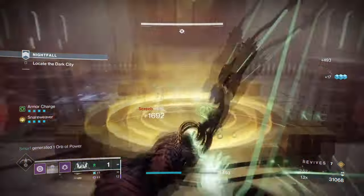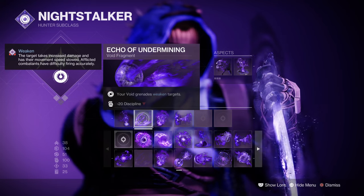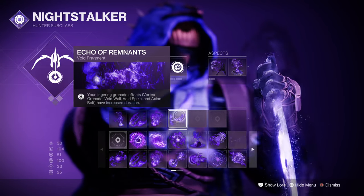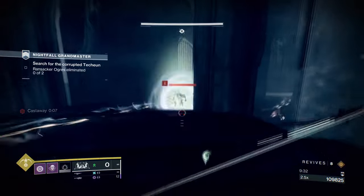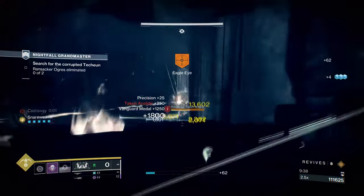Not a lot of focus will be needed here, but the following options will be useful. The fragments to use are Echo of Obscurity, where finishing a target makes you invisible; Echo of Undermining, where Void Grenades apply a debuff; Echo of Persistent, where Void buffs applied to you last longer; and Echo of Remnants, where your lingering grenade duration is extended. Echo of Obscurity, Remnants, and Persistent are must-haves when focusing on the Hunter's Invis, as we want to make sure this is covered from start to finish.